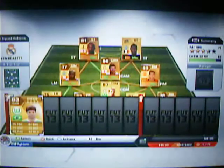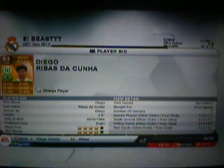Diego — centre attacking midfield. He's 83 rated. He's got 4 star skill moves, 4 star weak foot. I got him in a pack. He's pretty decent. 87 dribbling, 83 passing. He's more of a playmaker than an attacking midfielder, I'd say.